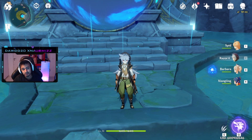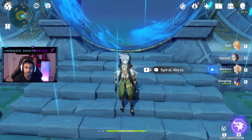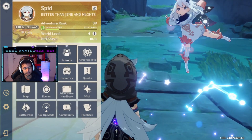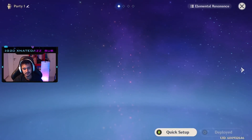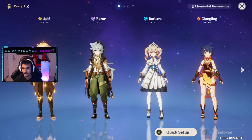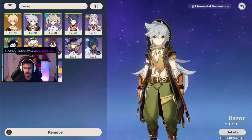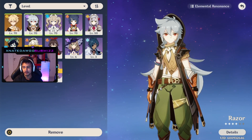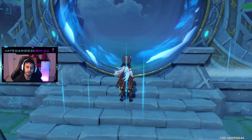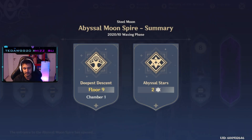Make sure you like and subscribe if you haven't already. I'm in front of Spiral Abyss here because I want to showcase some of the skills. My team currently is: Traveler MC as Geo, Razor as my main DPS, Barbara as my healer, and Xiangling as my fire support. The way I build my team is around Razor — he requires a lot of time on the field, dealing a lot of physical damage. My Razor build is a physical damage build, which means he can fight basically any type of enemy.